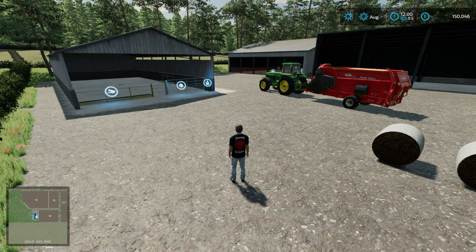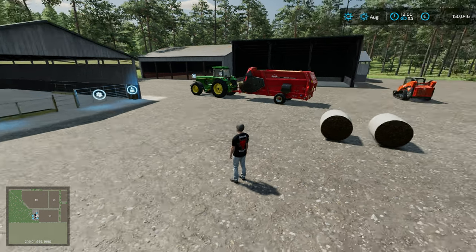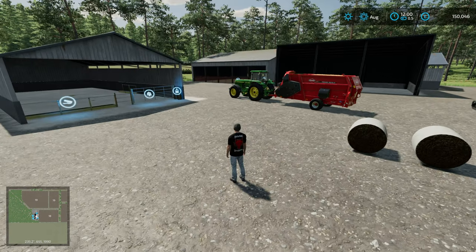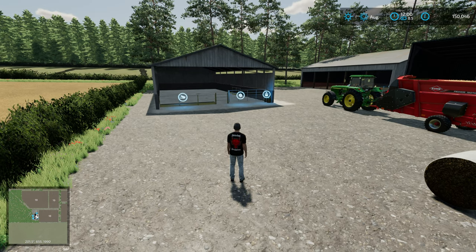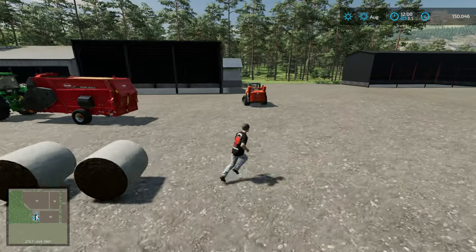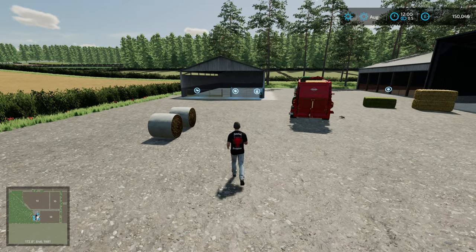Welcome back to Farming Simulator and a preview of an upcoming mod pack put together by me - these are the improvised animal sheds. I've actually built a little tiny yard on the plot I have on Maypole just to put them in a bit of a farm setting. We have a cow shed in front of me, a sheep shed over there behind the John Deere, and behind this one we have a pig pen. They're all quite small - I'll run through each one and show you some of the cool unique features.